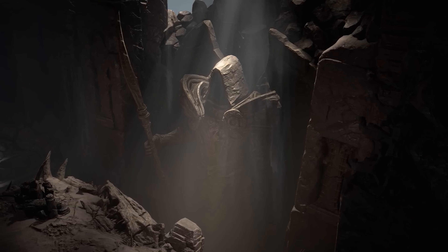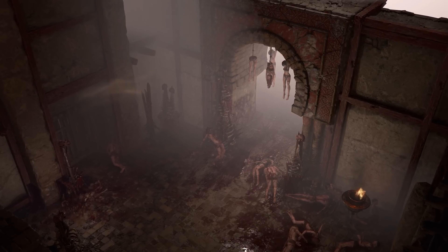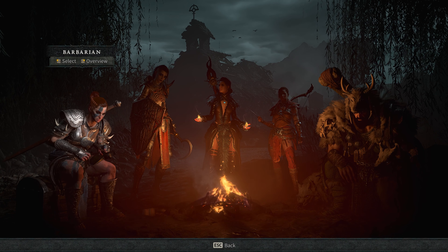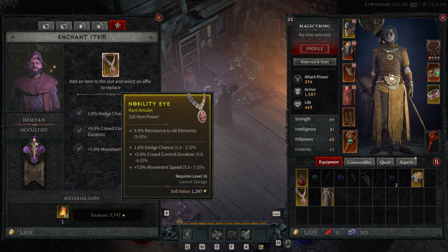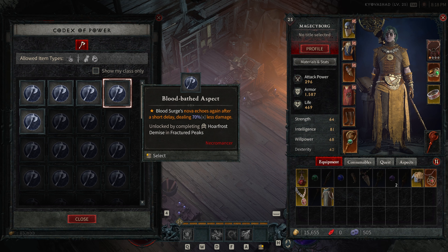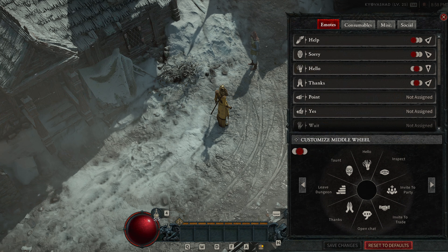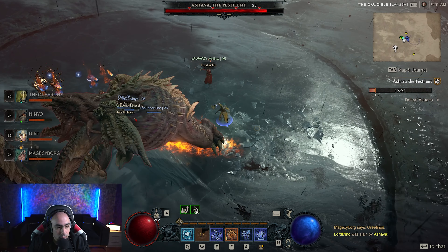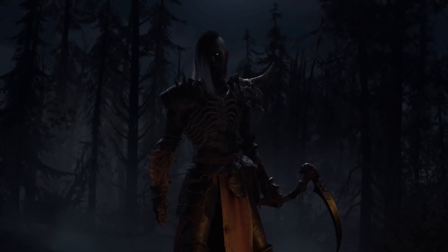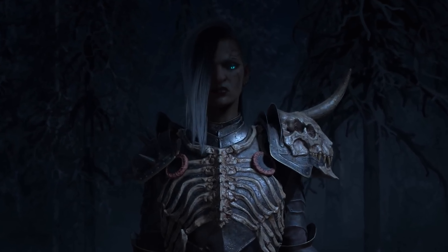Hey there, Flow Gamers, welcome to my channel! Today I'm excited to dive into some of the coolest features in Diablo and share some tips and tricks to level up your game experience. We'll be covering a variety of topics — from character selection, customizations, and progression, to crafting, gem making, and item upgrading. We'll also look at unique features like the Codex of Power, transmogrifications, and emotes. So whether you're a seasoned Diablo player or just starting out, let's get started on our journey through the world of Diablo.